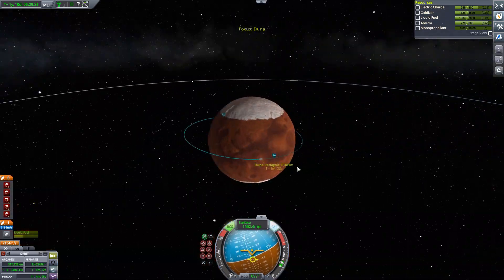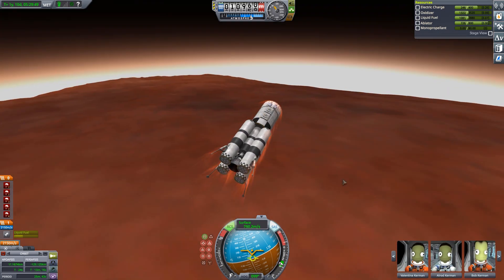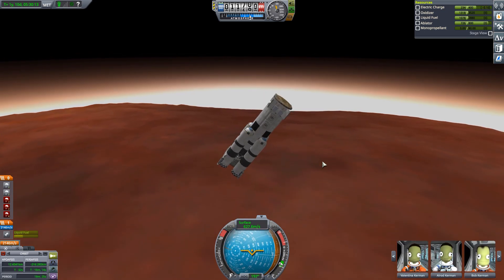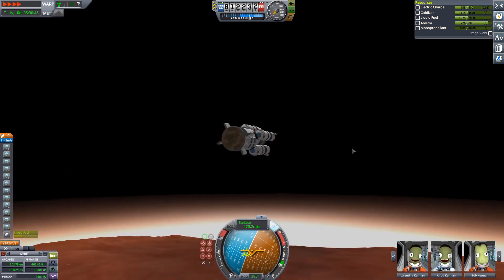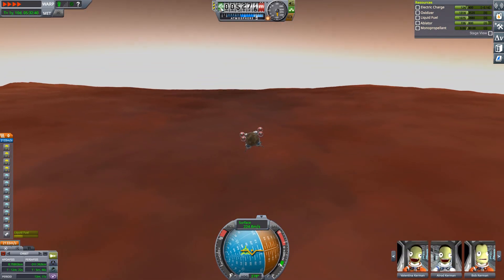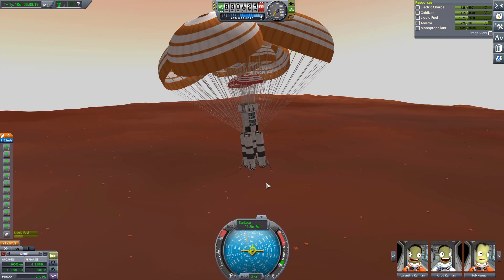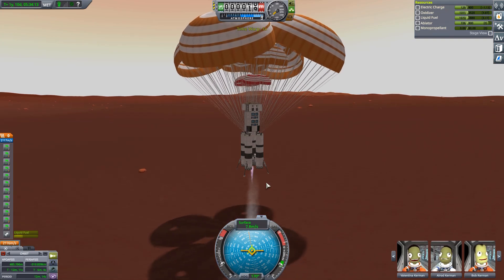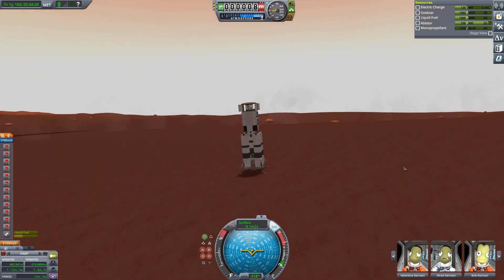We're now entering Duna's atmosphere. Thankfully we have a heat shield, though the velocities at Duna are usually not dangerous — having a heat shield is definitely good regardless. Now comes one of the very important features of this craft. I didn't really plan on making it similar to Starship with this aerodynamic approach, being able to go into the atmosphere and then come back up, but the effect is similar. Anyway, here we have a nice gentle touchdown on the surface of Duna with our Kerbals.